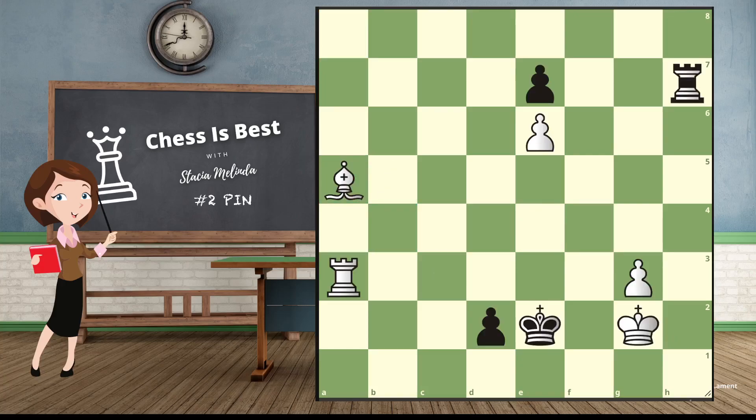Let's do one last one — this is number five on the worksheet. This one's a little bit harder. We want to look for things that are lined up, but black doesn't have a whole lot of pieces. The rook and the king are not lined up at all. The only things that are lined up are this pawn and this rook, and also this pawn and this king.